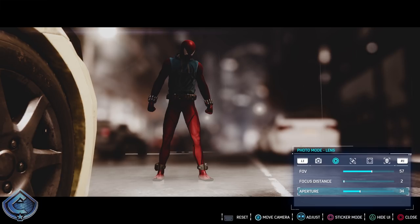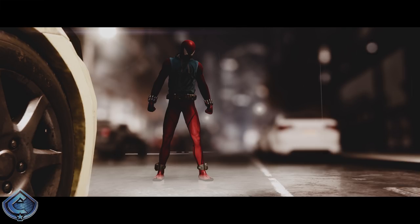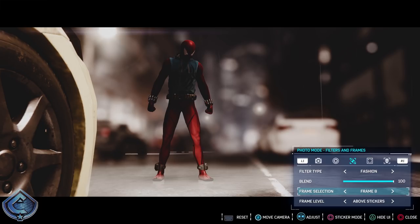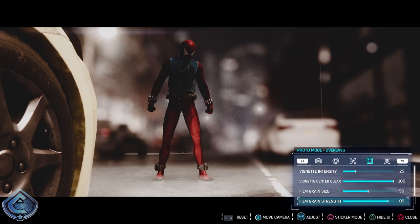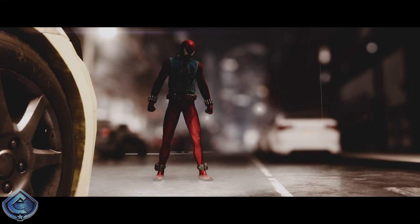I'll add frame eight from the frame selection — it's a film frame that makes it look like a shot from a movie. Then in the overlay section I'll add film grain strength. If you look at the brighter spots of the photo — like the ground or just to the right of Spider-Man's arm — you'll see all those tiny little black dots. When I remove film grain strength those dots go away. It makes your screenshot look like it's coming from film.